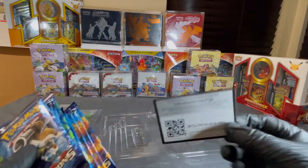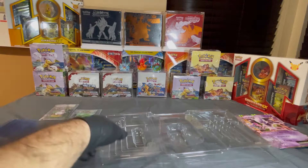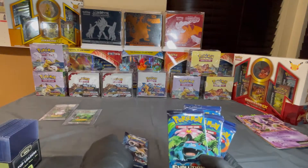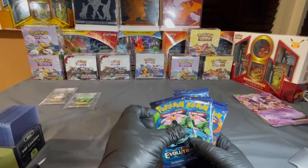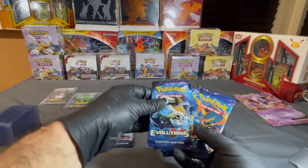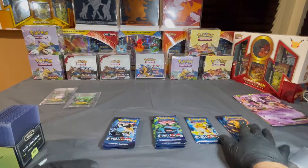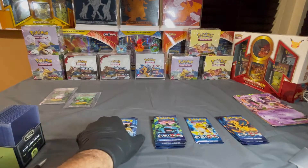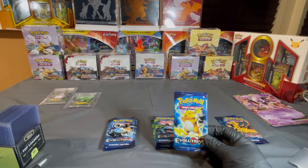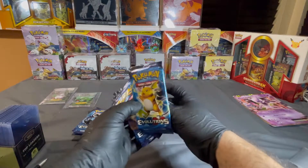Let me remove this — this is a code, you guys can go ahead and use this code. I'll be giving out all the codes as well. And we have one Blastoise, one Venusaur, two, two, three, three, and we have a Raichu and three Charizards. So we have three Charizards, three Venusaurs, three Blastoides, and only one Raichu. That means we're going to open the Raichu first.